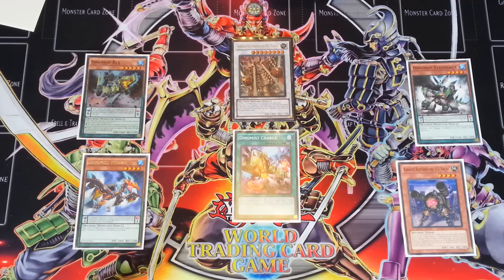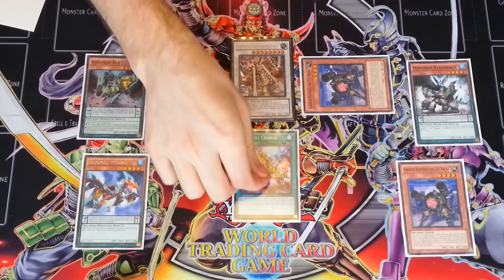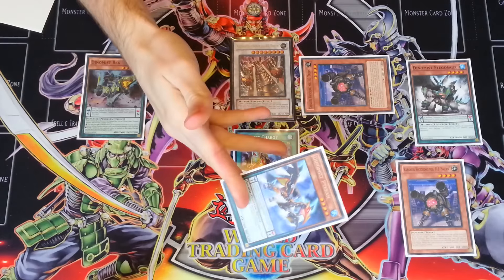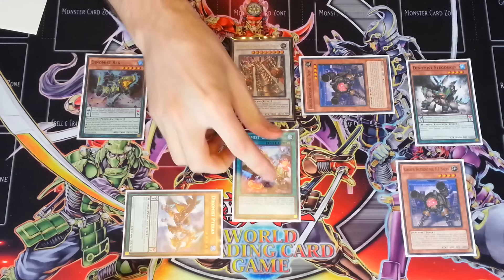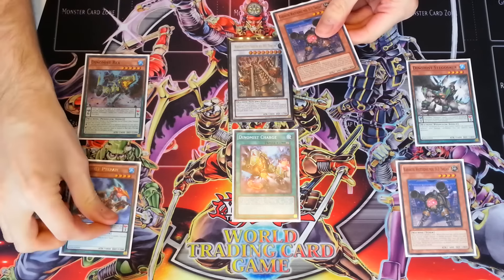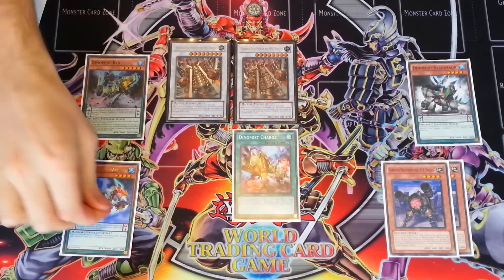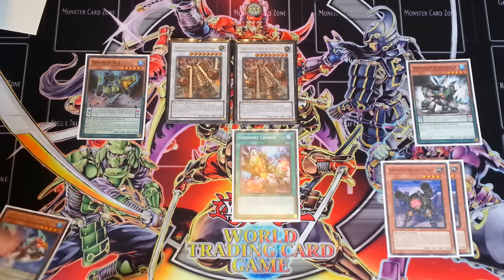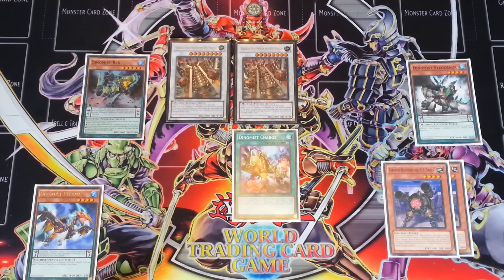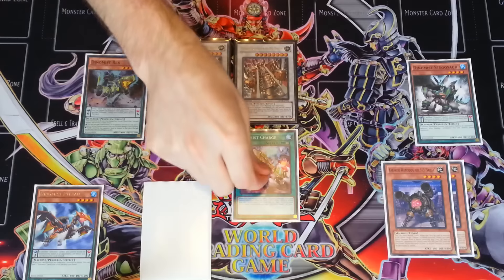Don't forget this - we're going to Special Summon the Saizan from the deck in defense position. This is important because the Charge is going to activate now to add back the Terran to your hand. I haven't actually used my Normal Summon yet, so we're going to Normal Summon the Terran. Now we can Synchro Summon again - Saizan goes back to the extra deck, the second Saizan goes to the graveyard, and we're going to make the second Burrito. This won't go back to hand again because of the Charge, but I'll have a Pendulum play next turn to bring this out for free as long as my scales stay up. We started with a sixth card so we're still at plus one.